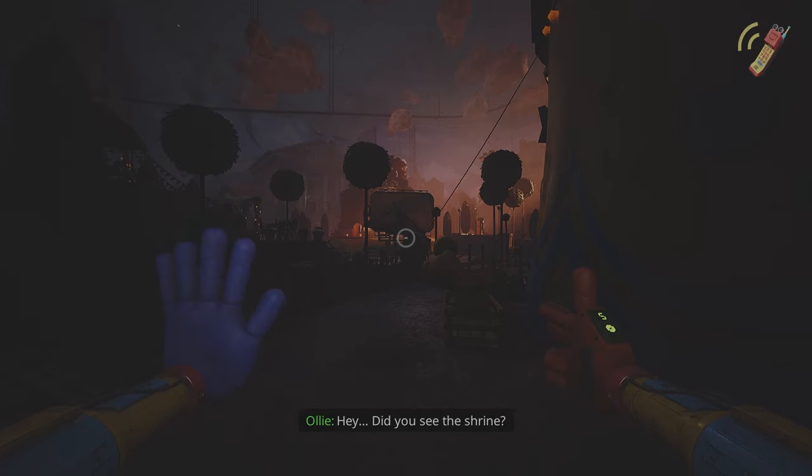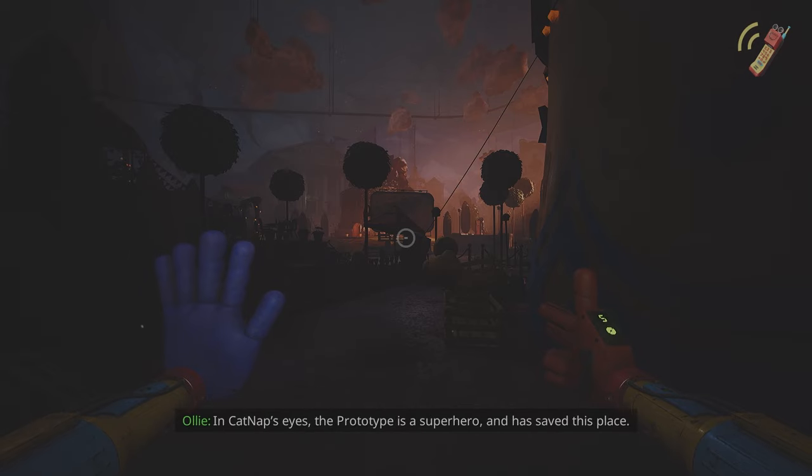Did you see the shrine? Catnap made it for the prototype. Before Catnap turned into... Catnap... there was some pretty serious accident. He almost died. But they say that the prototype saved his life, giving up his own freedom in the process. In Catnap's eyes, the prototype is a superhero and has saved this place. So Catnap treats him like a god — killing everyone that opposes him. Us included, if we're not careful.